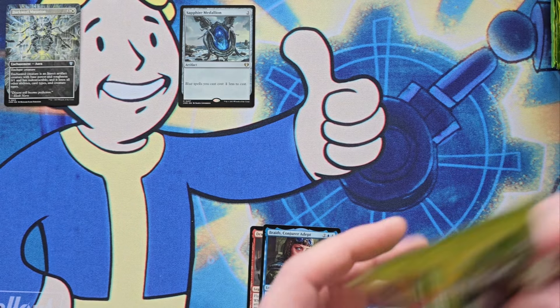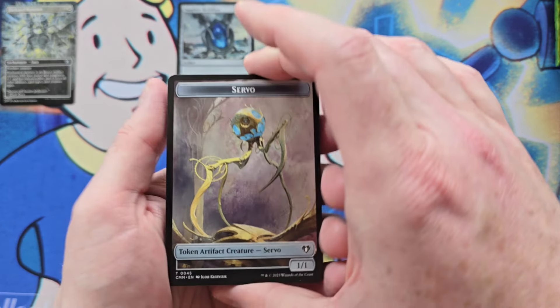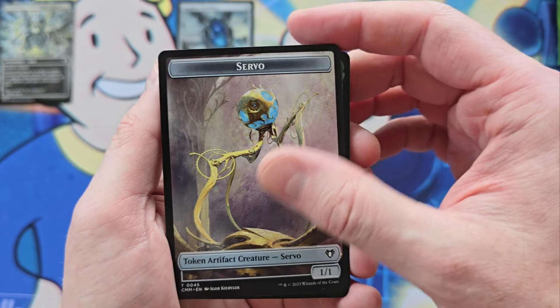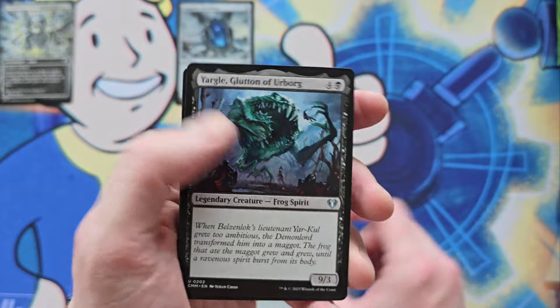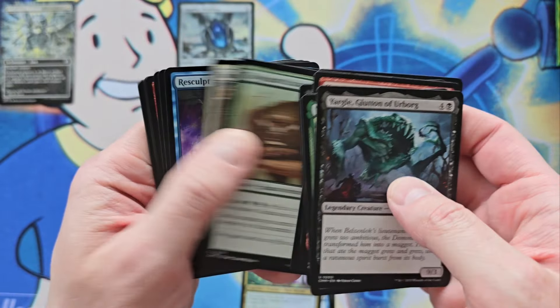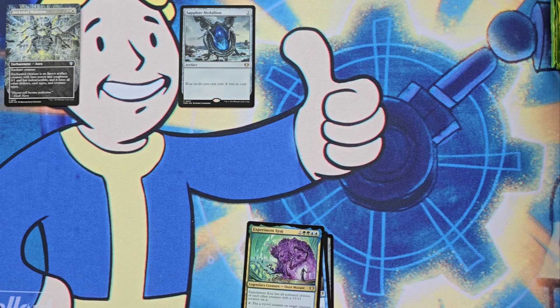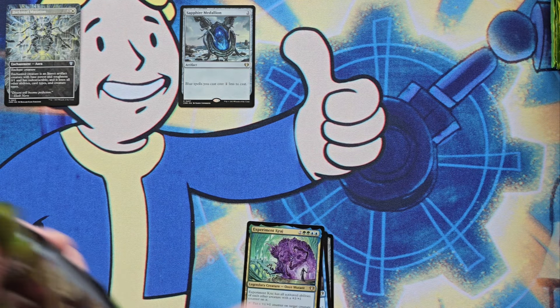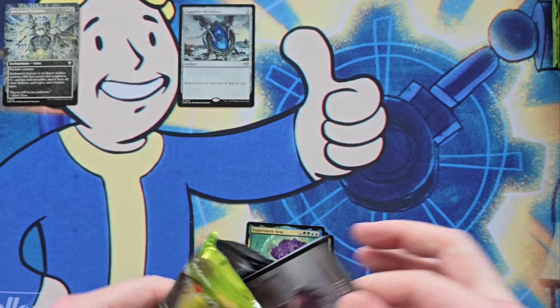That was a really nice reprinting this set. Putting it in MH3 means it allows it to be played in Modern, so that in itself is kind of cool. Storm Surge Kraken, the Kraj — I understand why they did it, not that it needed a reprint already, but it made it Modern legal, so that's kind of neat. And Ruby is actually getting played with.